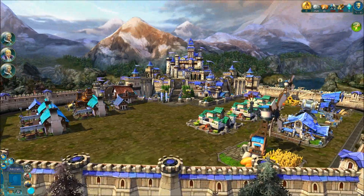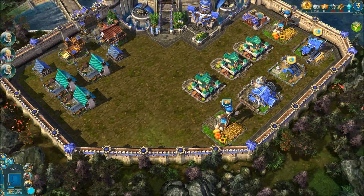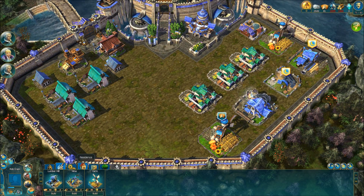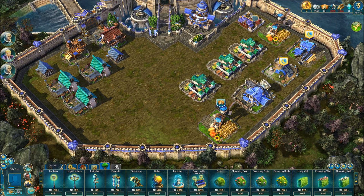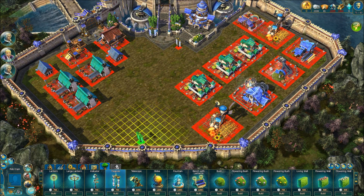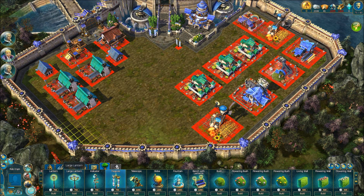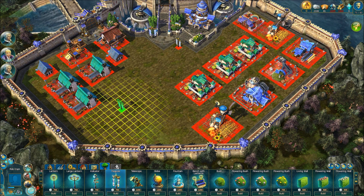There are all manner of types of buildings you can add, not all of them relating to construction and manufacturing of items. For example, there are a number of decorative items that players can put in their game if they so wish. Let's say we'll build a flagpole and stick it here — that costs quite a lot of money just to put in, so players can really customize their base of operations how they see fit.